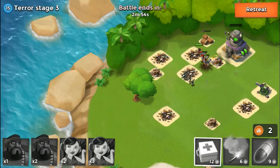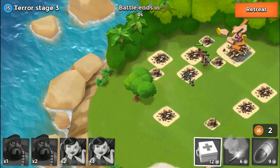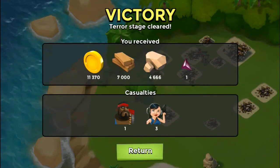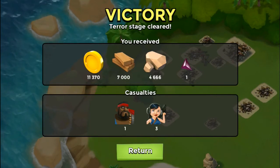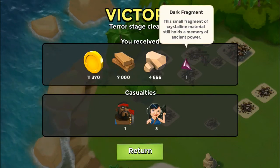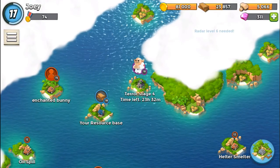That's really what you've got to do for this terror stage — just knock it out. We only had four casualties total but we got tons of resources, and we got another dark fragment. Pretty fun stuff — we're going to return.